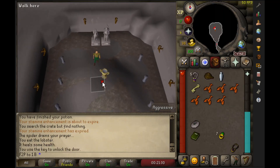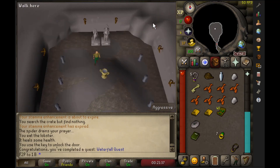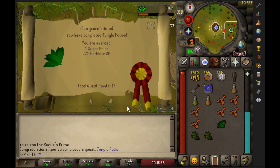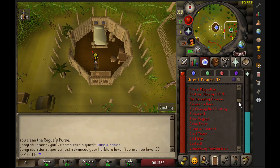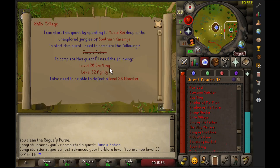Next I wanted to complete a few low-requirement or no-requirement quests to unlock more money-making methods. We started with the Waterfall Quest, then moved to the Jungle Potion, and as some of you might have guessed, we were aiming to complete the Shiloh Village quest. However, completing it required 32 Agility and 20 Crafting, and because I wasn't ready to commit to that grind, I decided to continue with other money-making methods instead.